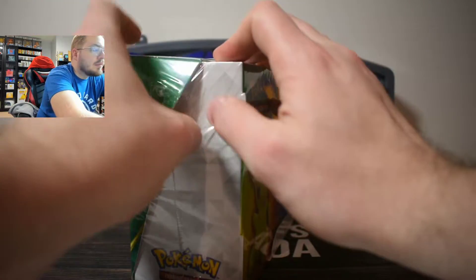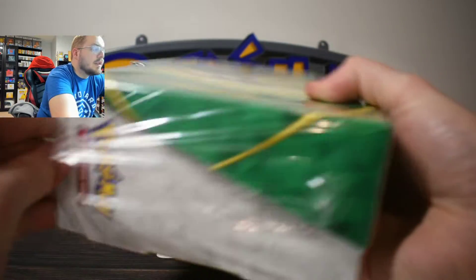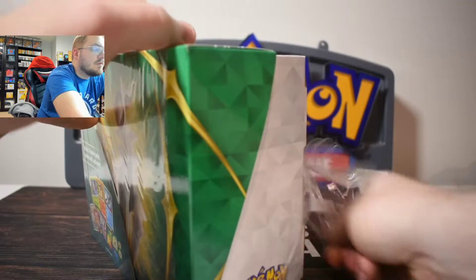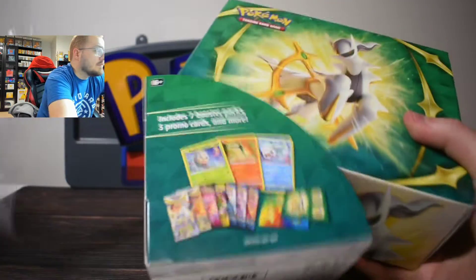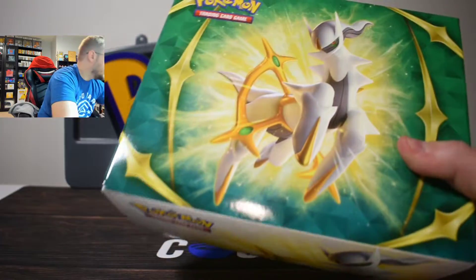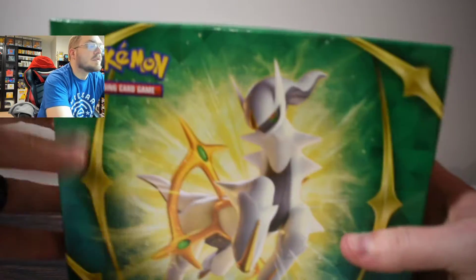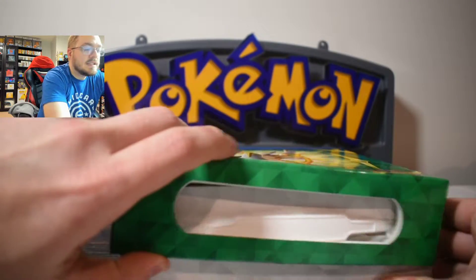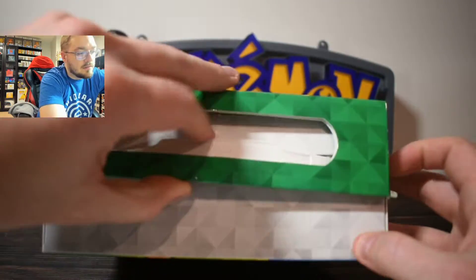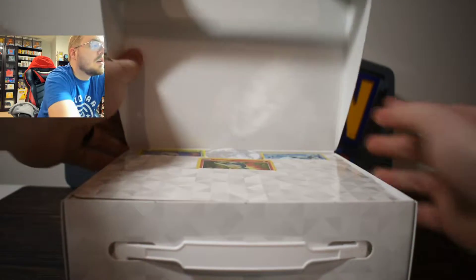I do like the artwork on the box, pretty neat looking, with the green and the white centered around Arceus, which is cool. Excited to get inside here and pull some of these. I haven't pulled some Battle Styles in quite some time. Also still looking for some cards for our Evolving Skies set. There we go — ooh, wow.